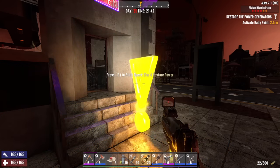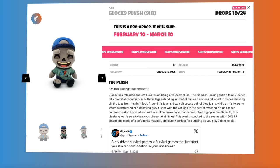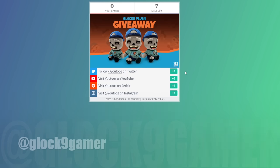But while we're waiting, check this out. Look at that cute little son of a bitch. I have partnered with U2s to bring you guys an official Glock 9 zombie plush. It's going to be available on their website starting October 24th. I will share that link with you once I have it. There's only going to be a 14-day window to pre-order this thing, and then that's it. There are no minimums or maximums, and yes, there is international shipping. U2s is also doing a giveaway right now, so you can follow the giveaway link down below. There are four ways to enter — you can follow them on Twitter or visit them on YouTube, Reddit, or Instagram. We're also going to be doing separate giveaways on Instagram and Twitter, so make sure you follow me there. My handle is at Glock9Gamer.